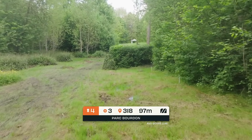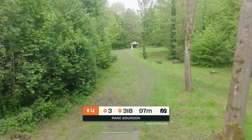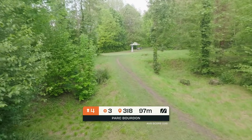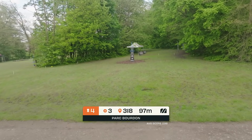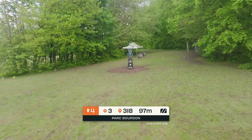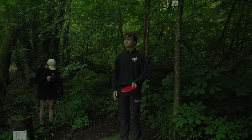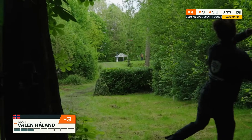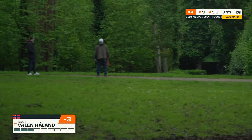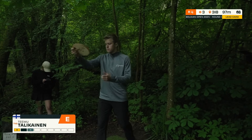Here we see hole number four, another par three, 97 meters, although softly uphill. A lot of players might elect to throw the same disc as on the previous hole — a similar hyzer flip to late turning shot into this open, very muddy green, met with an elevated basket to test your nerves. That's really up to the players whether they're going to feel threatened by that muddy green or use it to their advantage. Since players are throwing something straight, you can account for that muddy green — throwing something that on a drier green might skip more left, but on this green there's pretty much no skips.